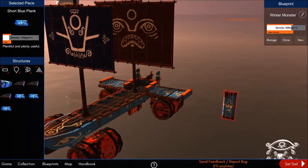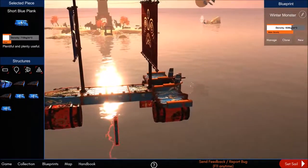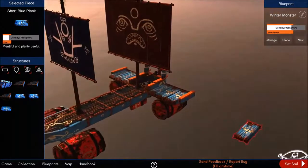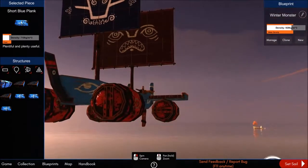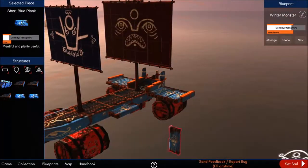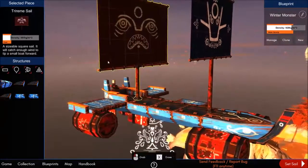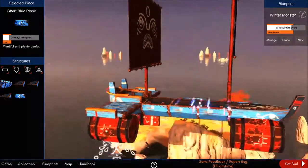You rotate pieces with Q, W, E, A, S, and D. Q and E rotate on one axis, A and D on another, and W and S on a third. It depends on how you are looking — if I'm looking at a piece from this angle, W and S rotate by this axis and A and D handle the other. It's actually pretty simple once you remember how to rotate pieces the way you want them.